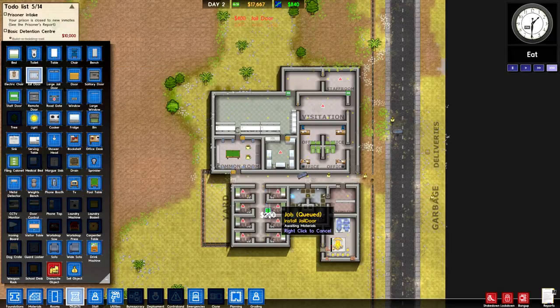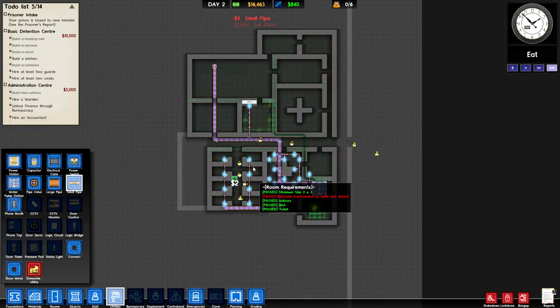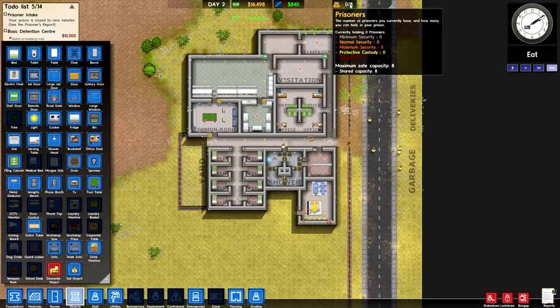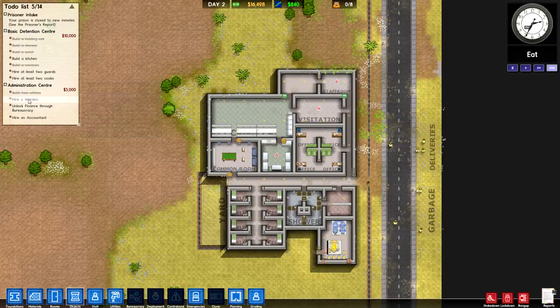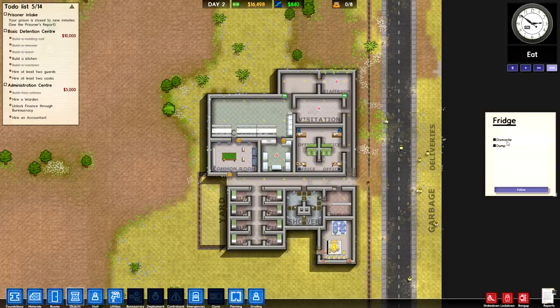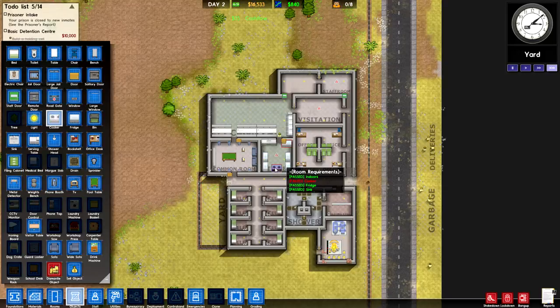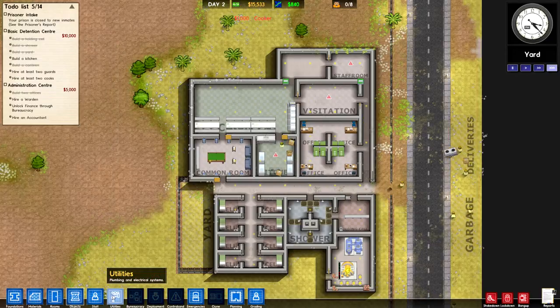Now that these cells all have their proper setup, we can run the actual pipelines to them and close them off with doors — and now they're fully functioning cells. You can see my prisoner capacity up here in the top right-hand corner. In addition to having very basic requirements, these grants also generally require you to have a certain amount of staff. I notice I built fridges instead of cookers in the kitchen — that was a mistake on my part. Let's swap those in as soon as we can get the fridges dismantled. Everything has a build time and a dismantle time, which is balanced against your number of maintenance workers.